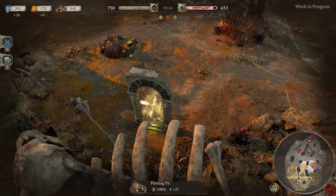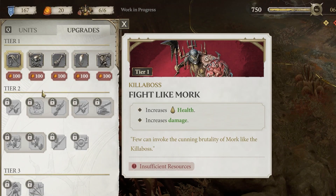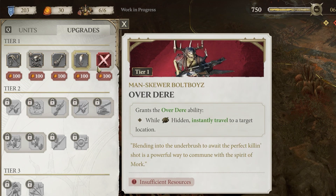One of the consistent pieces of feedback we had from within the technical beta was that people were struggling with understanding how to increase the population cap of their army. It was possible to do in the beta, but it was not clear how to do it. So we have spent quite a bit of time in the UI really calling this out, and in general improving everything to do with the tech tree — its readability, understandability, and how you interact with it.